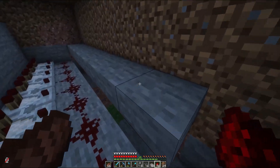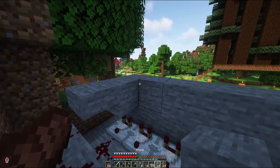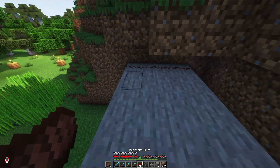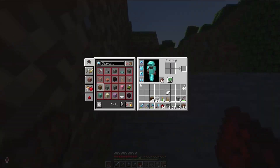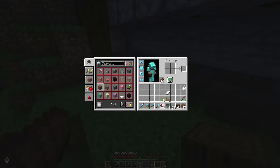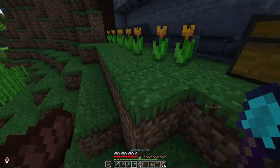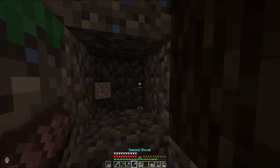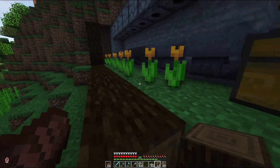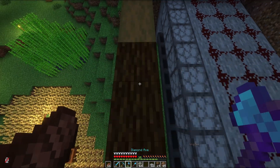We need redstone across here, then full blocks across the top section with slabs across the lower section, and dispensers facing down. We'll set up the glass first, then flowers down here — bees need flowers to produce honey. We'll have wood as the border and bring it across. Stripping all these logs down to make them look a little bit better. I'll put a door here and use some stone to close it off.